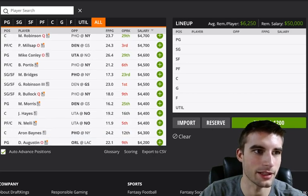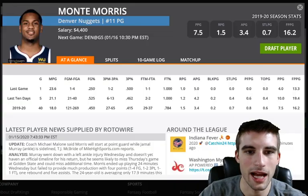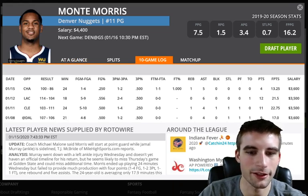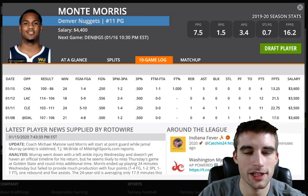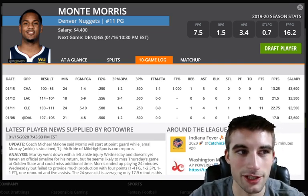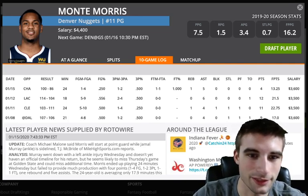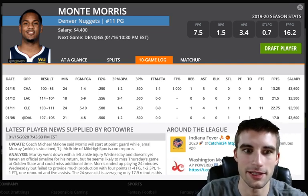One of the best plays on the slate in my opinion is Monte Morris at $4,400 — I absolutely love him, pretty much calling him a core play. With Jamal Murray and Gary Harris both hurt and off the court, Morris has a 20% usage rate and 0.92 points per minute. He gets an elite matchup versus Golden State, who ranks 20th versus point guards. He should get close to 30 minutes, making him pretty much a lock for about 23-plus fantasy points. At $4,400, one of the best plays on the entire slate.